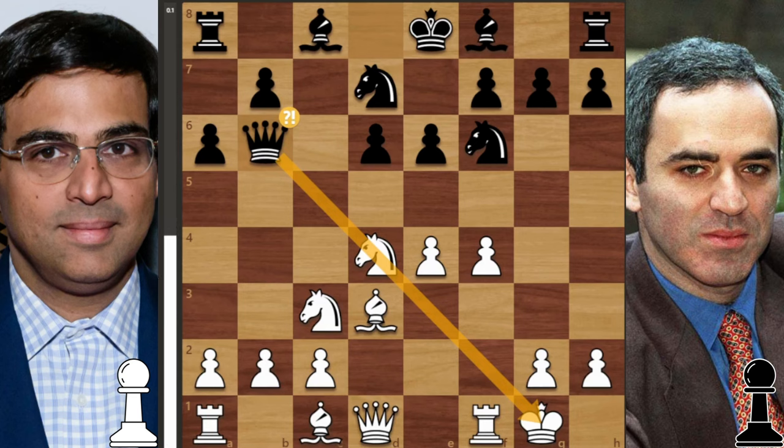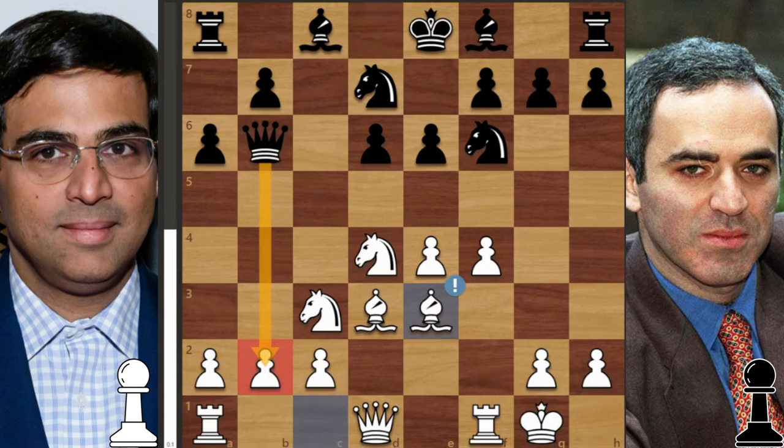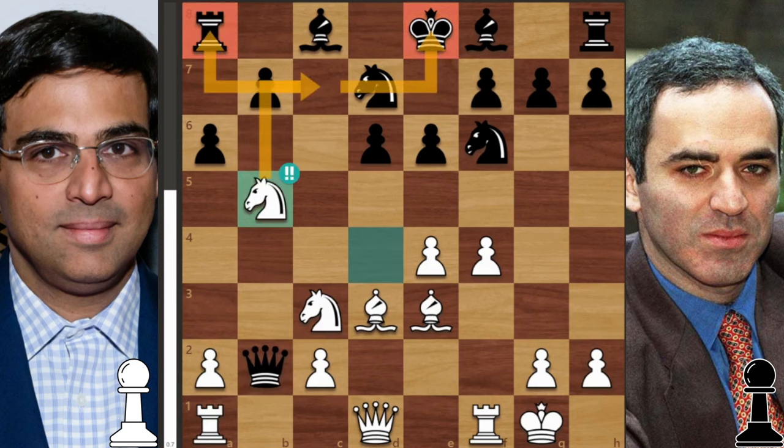In this position Anand sets a little trap and plays one of his great moves in this game — bishop to e3 — giving up the pawn on b2 and unpinning the knight. But there is a plan here, because after Kasparov takes on b2, Anand plays a brilliant move. His plan is to trap the queen. The first move he plays is knight to b5.